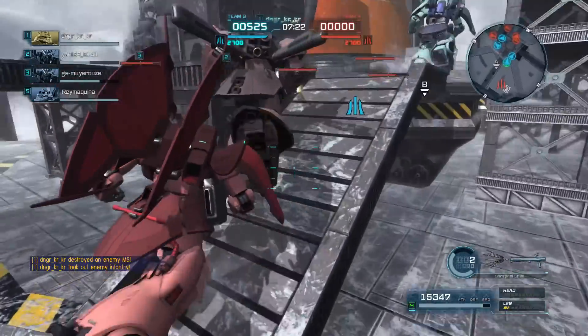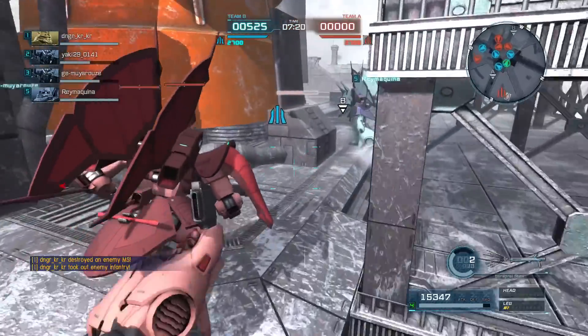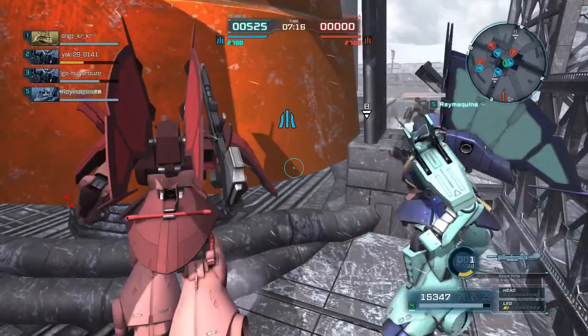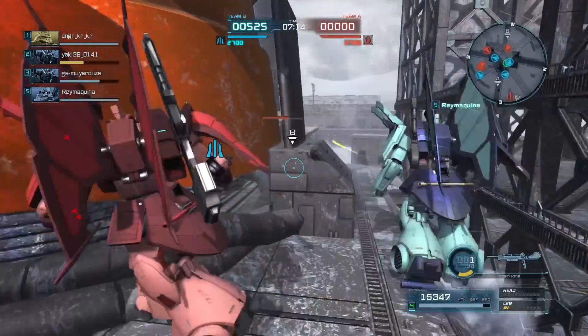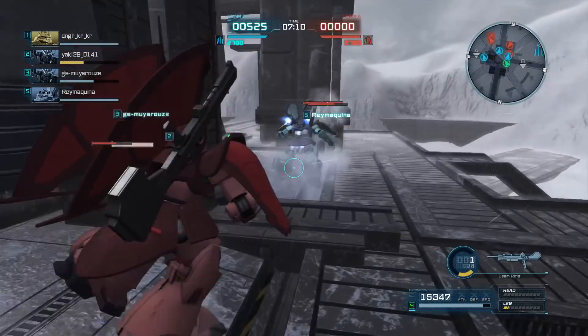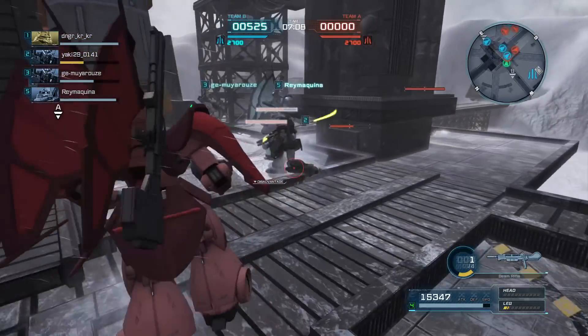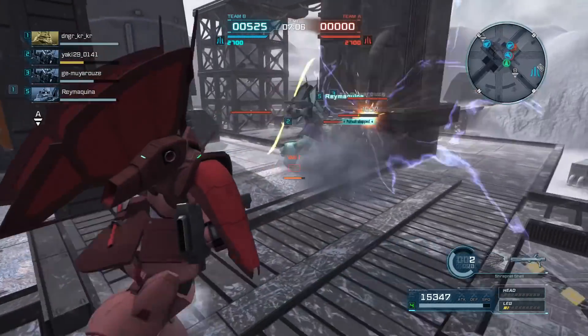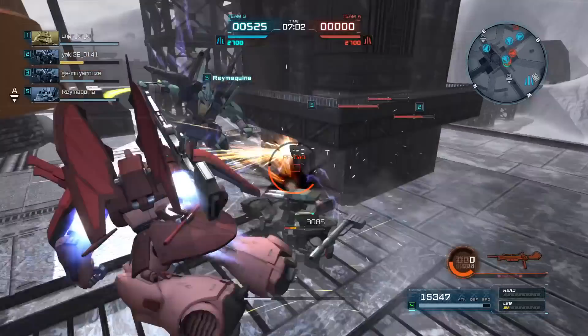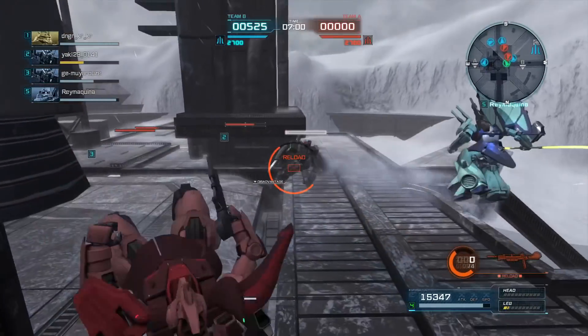It's like the Zeon shotgun. The Federation shotgun is more like the primary weapon version of the Rikdias, of the scattering version of the clay bazooka, which can take like two or three rounds to actually pull off a stun, but also can do probably more damage than this can. This tops out at about 1600 a shot if all the pellets hit.